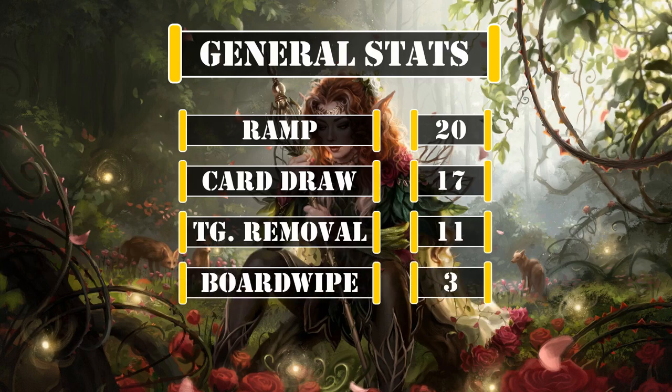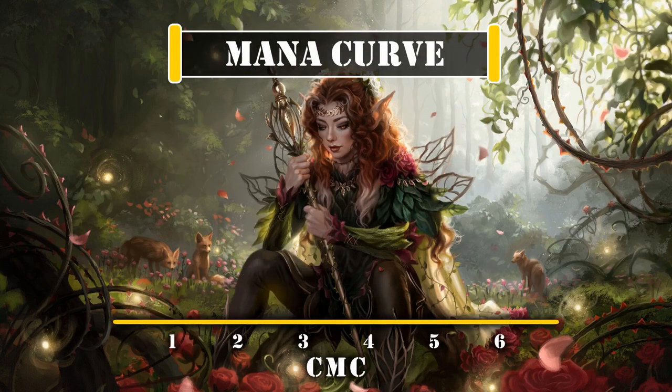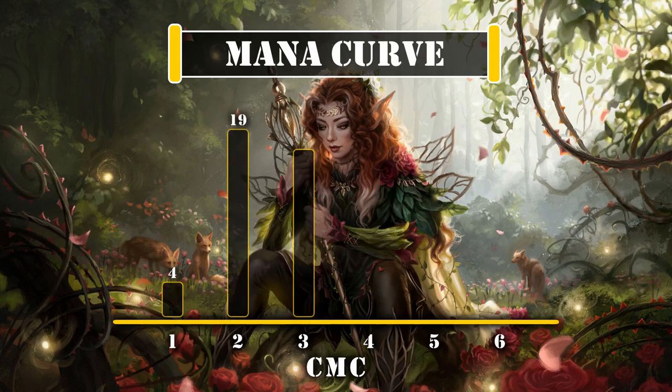Our ramp and draw are much higher than average due to our need to reliably get the mana necessary to cast our commander and to dig for the sagas we need to enable and take advantage of his abilities. Looking at our mana curve, we have 4 one-drops, 19 two-drops, 17 three-drops, 14 four-drops, 8 five-drops, and 2 six-drops, leaving us with a mid-weight curve that aims to ramp hard in the early game to fix our color-intensive mana base. After we've done so, we'll start playing our sagas and try to keep them around for as long as we can via our counter manipulation sources to keep proccing their effects. Then, once we have enough sagas in play, we can drop in our commander as an indestructible and untargetable body, while we strategically let our weakest sagas complete to be replaced with hopefully more powerful ones from our deck, continuing to reproc our sagas' most powerful abilities again and again to generate value and grow our boards until our opponents fall before the power of our commander's endless sagas.